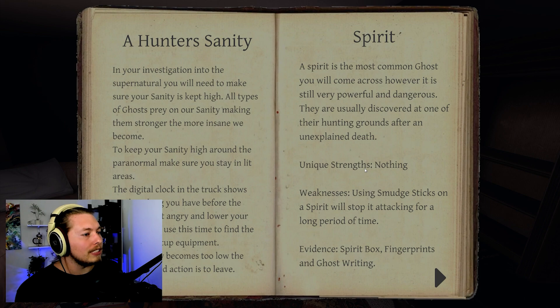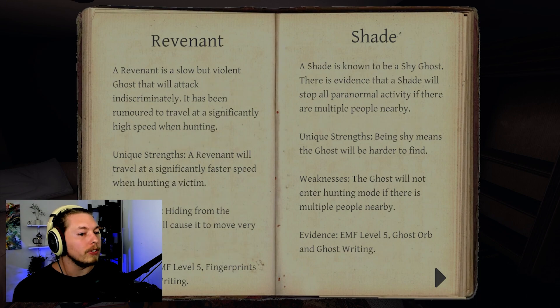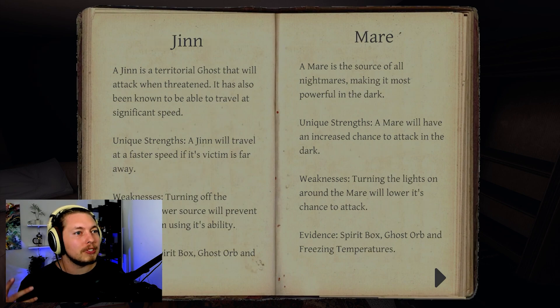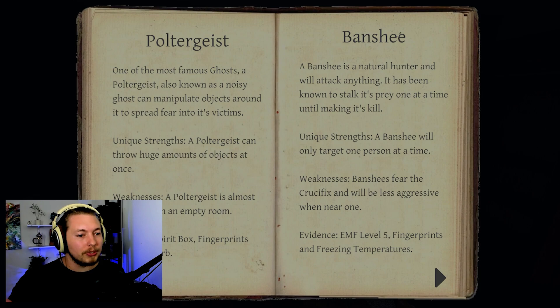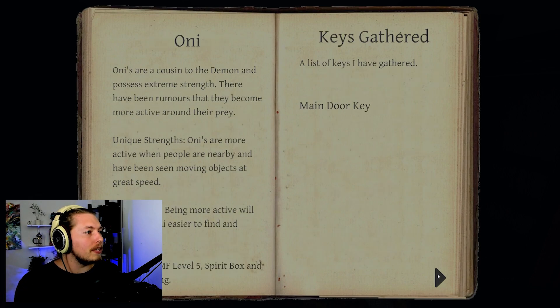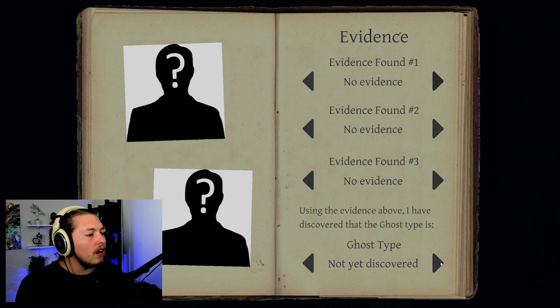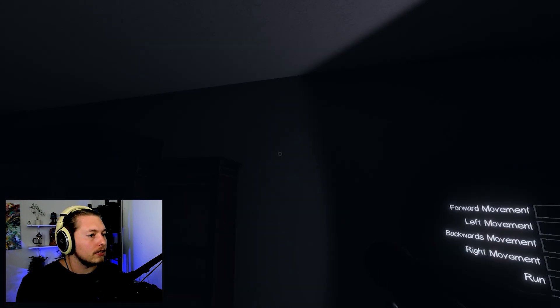Spirit weaknesses: using smudge sticks will stop it attacking for a long period. Evidence: spirit box, fingerprints, and ghost writing. In case people haven't seen ghost hunter videos, a spirit box is a little digital static noise-making device used to hear ghost voices. There's also a Djinn here - they got inspired by different types of ghosts, from fantasy to real-life: poltergeists, wraiths, djinns, banshees, demons. Lots of variety!